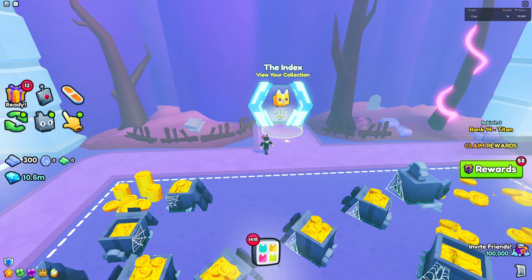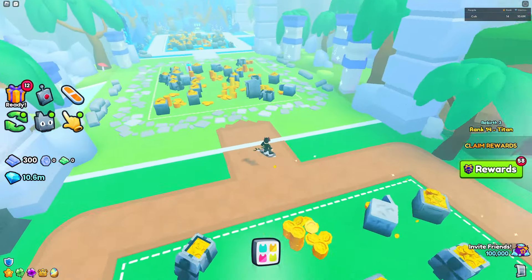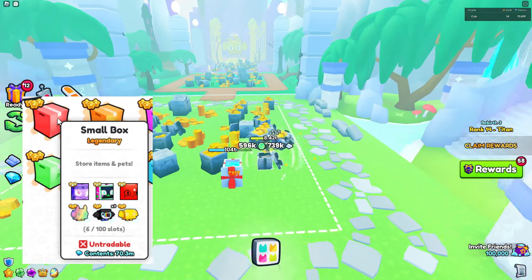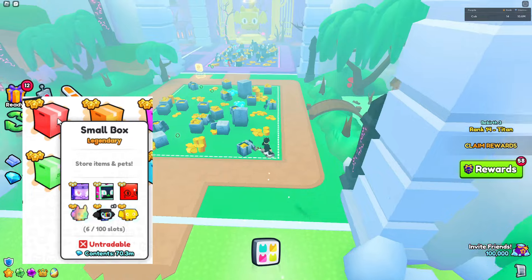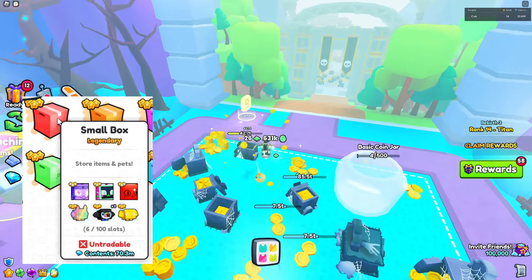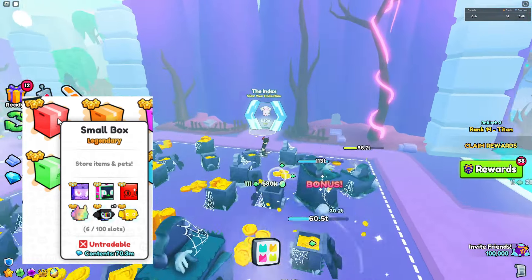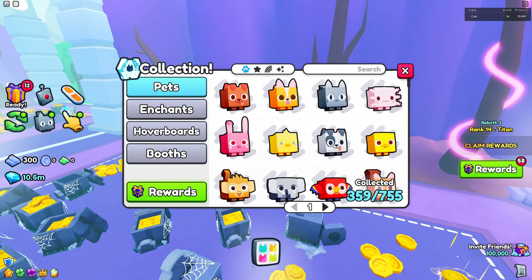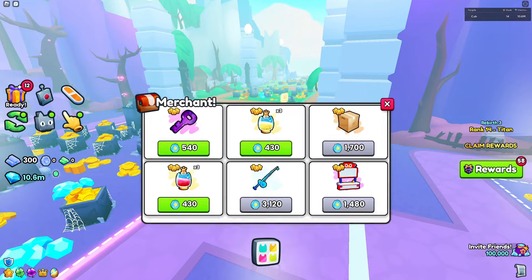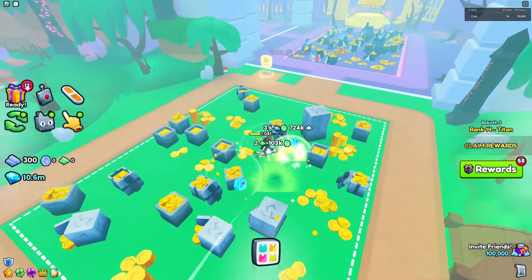The next thing is the storage boxes. I unfortunately don't have any so I'll just be showing on screen what it's about. They have limited slots — you can only store like 100 pets. You can color them, add and remove stuff, and you can also get them as a loot drop, but I assume it's very rare. Through the index rewards you need to pay 1,700 to get a small box, which is crazy.